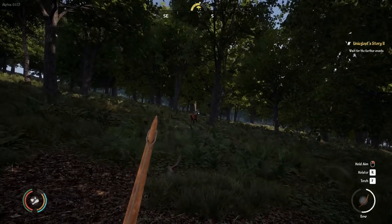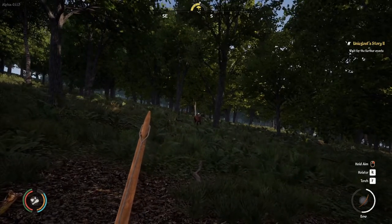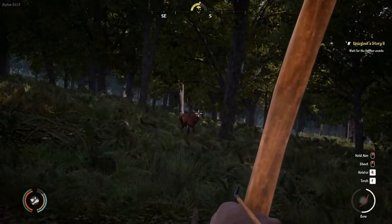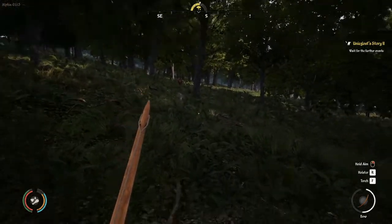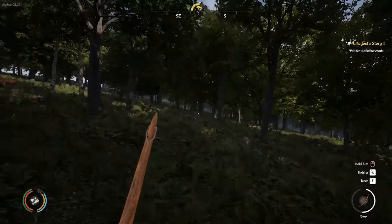Now, hunting 101. I have a bow, but you guys are going to start off with a spear first. If you generally go for the head or the neck, you will one-hit it. Now, say you throw your spear or shoot your arrow into a deer — oh no, where'd it go? I lost it, I'm not tracking it.